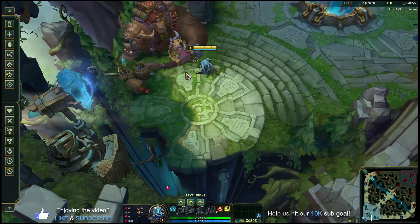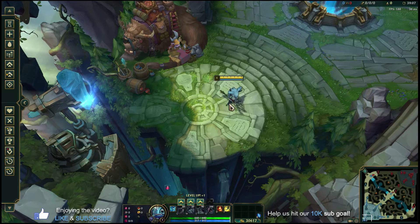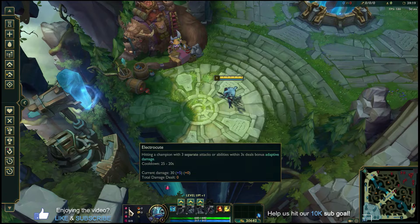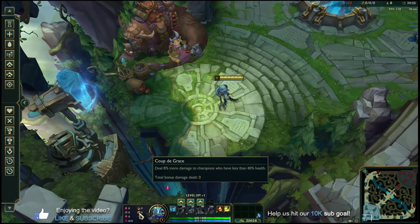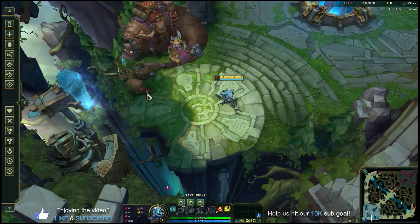We're going to breeze through the runes and build and spend the most time on Fizz's E, Playful Trickster — that's his whole identity. For runes: Electrocute, Cheap Shot, Zombie Ward, Ultimate Hunter, Triumph, and Coup de Grace. This may change patch to patch, but as long as you're running Electrocute you're good to go — it gives you that extra burst damage an assassin wants.